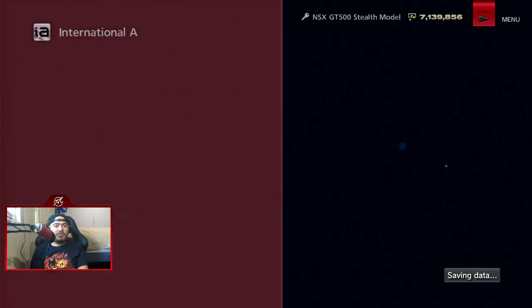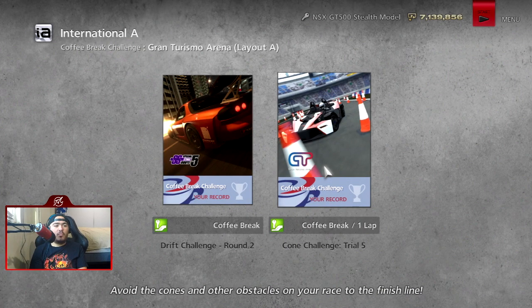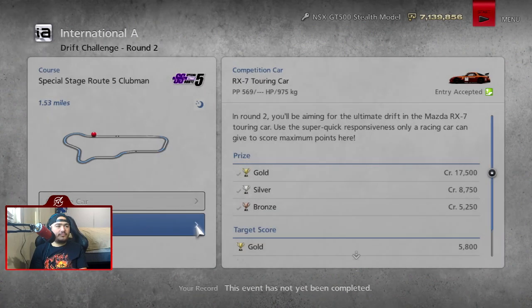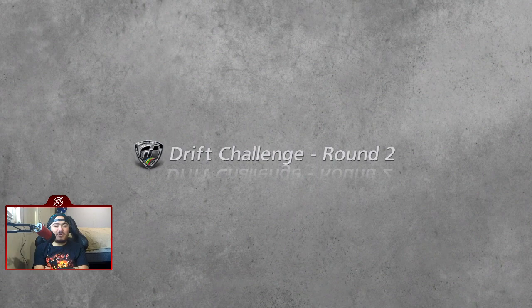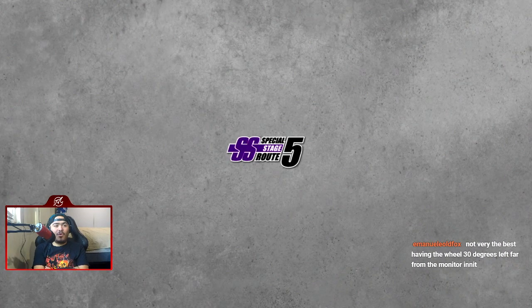So now IA — what the hell do we do here? We have drift challenge round two, which is at Special Stage Route 5, and more cones. So RX7 touring car, Special Stage Route 5 — hell yeah, more drifting!